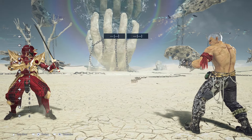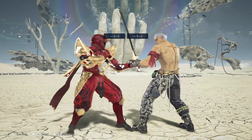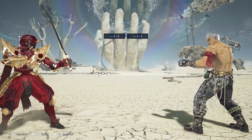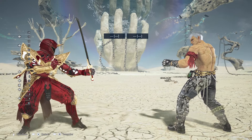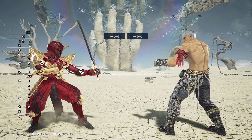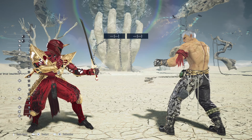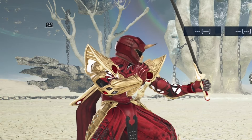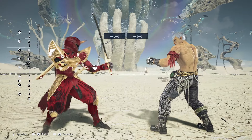If you do it too close you're getting launched, but if you use it at tipping point and they rush at you, that's a free launch for you. Other moves you should be using include down back three — now if they block it, it's bad, meaning they can either launch you or stop you with a 10-frame jab.